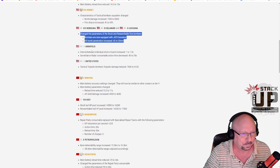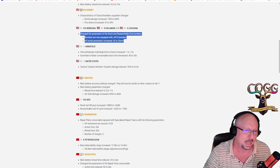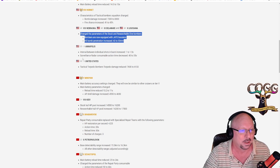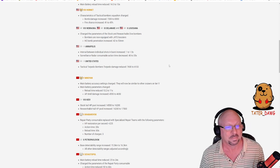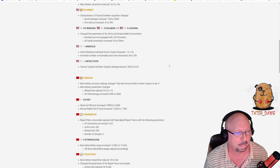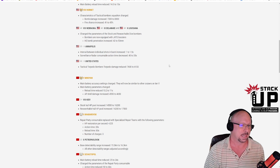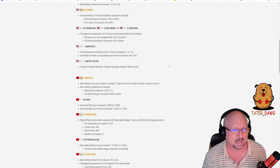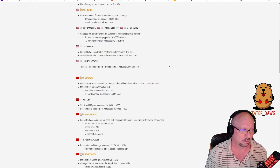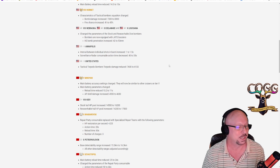Annapolis: interval between individual shots in burst mode increased by 1.5 seconds — going in the right direction. Surveillance radar consumable action time decreased from 40 to 35 seconds — that's interesting. Annapolis is pretty ridiculous, one of the boats you see frequently in clan battles for a reason. That's an okay move, though I don't have Annapolis so I'll never get to play it in its previous state.